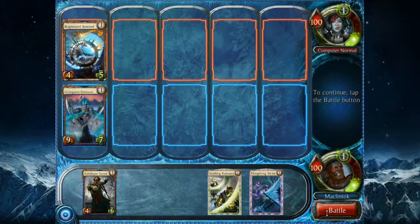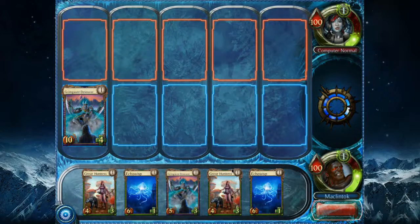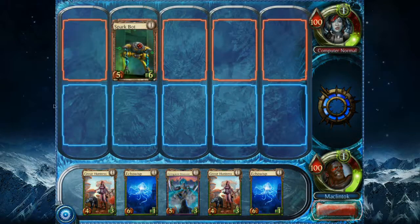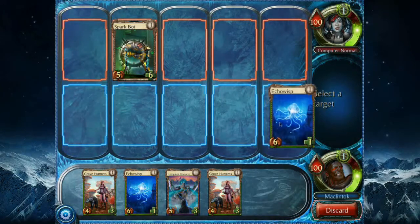We're going to battle now and destroy the Bright Steel Sentinel. And again, he gets stronger. End the turn. My next hand is looking nice — I've got two Echo Wisps. Very wisely, the CPU decides to take care of my Grimgaunt Devourer. That's okay though, I'll have another one. I'm going to play Echo Wisps and quickly clone him to the next lane.